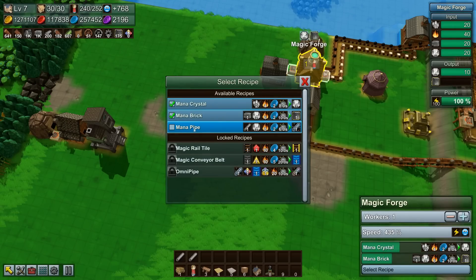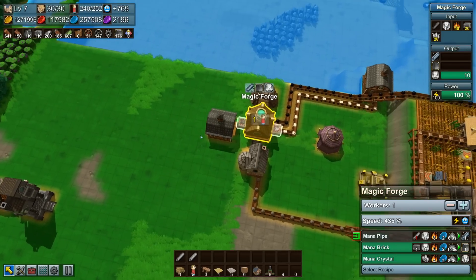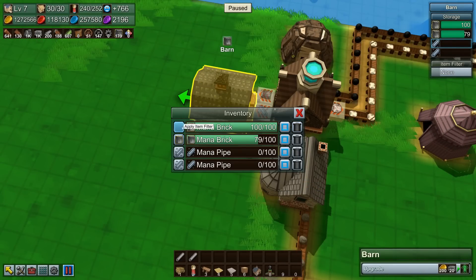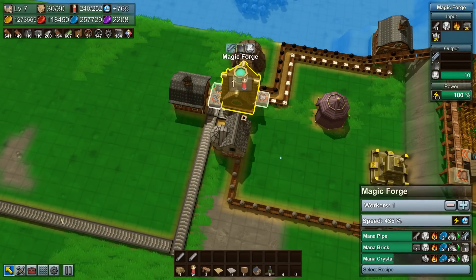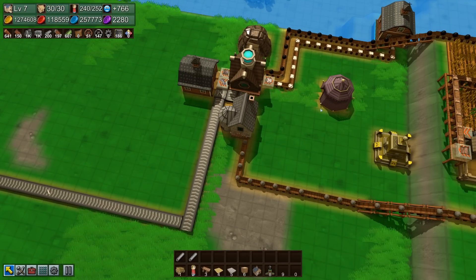Now we want to make mana pipes in here too. I'm going to select all three recipes — of course it's not going to be able to make the steam pipes or the mana pipes yet, so I need to bring steam pipes over here to get into our forge, then do an output right into our storage for mana pipes. I actually upgraded the barn here so we can hold more. We got mana bricks, we got mana pipes — nice and compact, we're getting a little bit of everything we need.